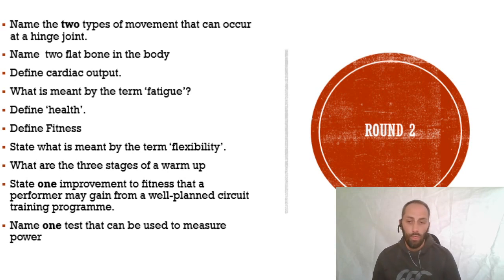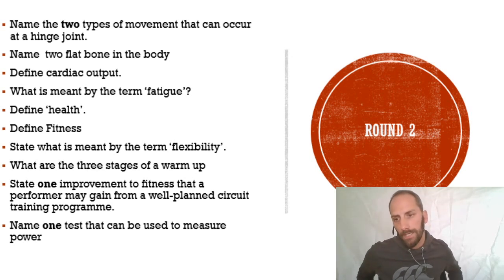Define health. Then define fitness - health and fitness are different. Can you be fit without being healthy? That's the question they like to put in every year. State what is meant by flexibility - again we need that Goldilocks definition. What are the three stages of warm-up, in the right order. State one improvement to fitness from circuit training - loads you could put, but it's only asking for one. Name one test to measure power.